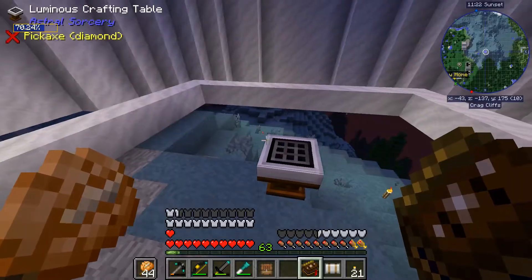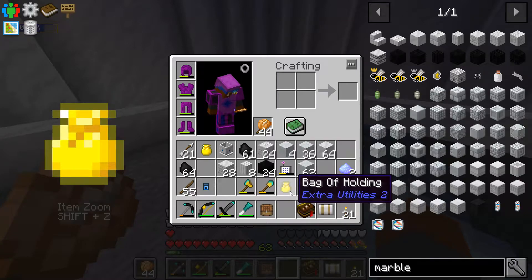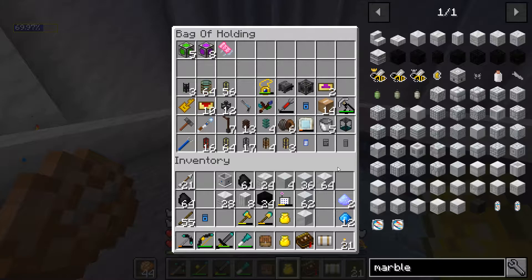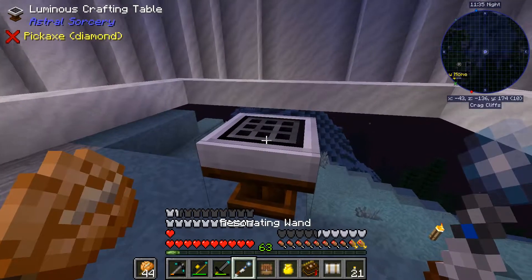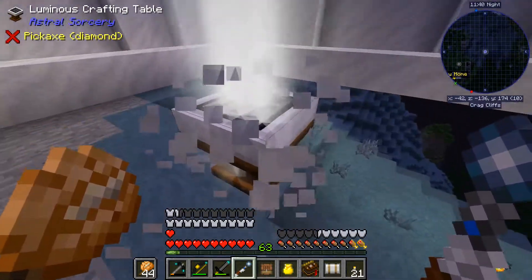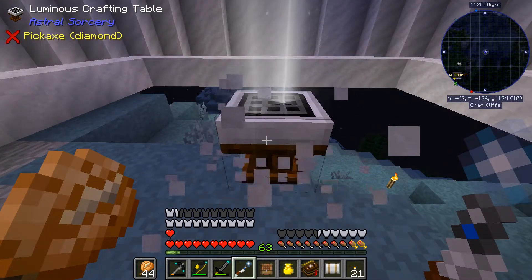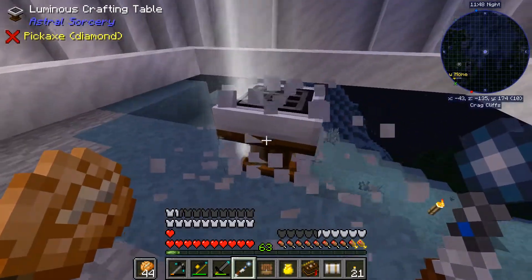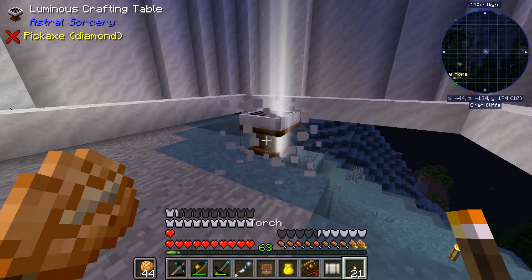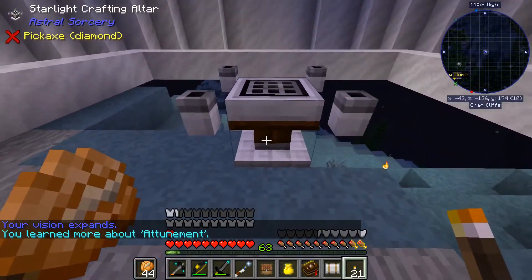So we got nighttime. We have ourselves the recipe in there so we can go ahead and craft this. We need our wand though — this guy right here, the resonating wand — and right click. There we go. So now we're going to get ourselves a new altar, and I think it just turns this altar into the new one. There was a little flash there. Jesus, it does take a while, doesn't it? There we go. So we have ourselves a new altar.